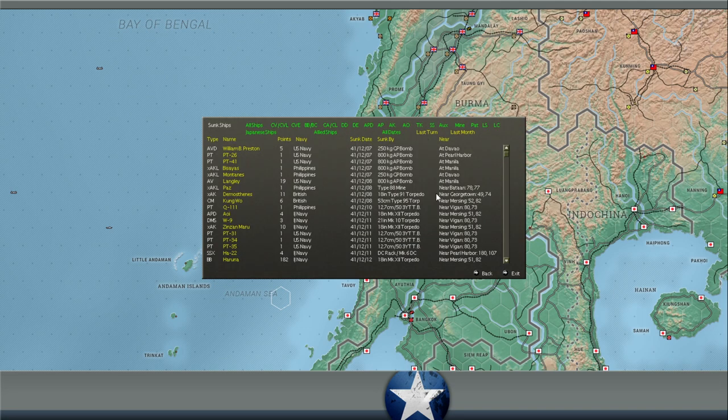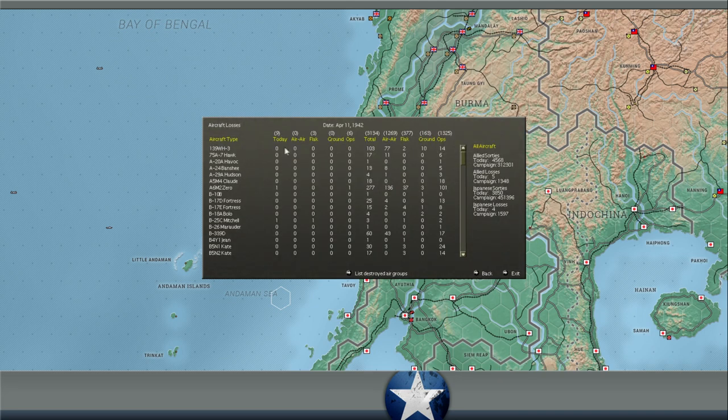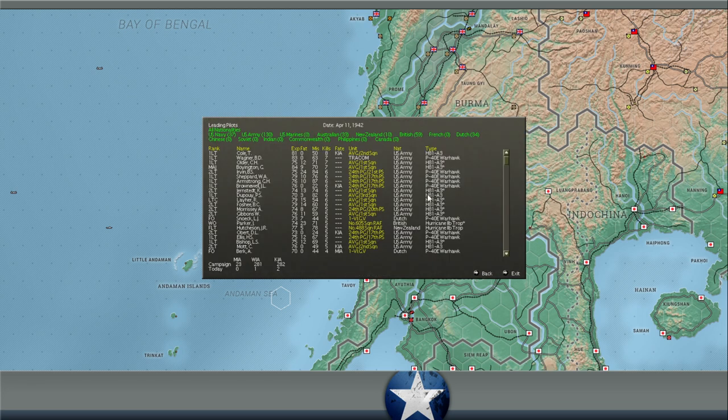Looking at the losses last turn: we confirmed the Kongo Maru sunk, the Sydney Maru number two was sunk near Port Blair by our submarine, and the Japanese torpedo boat Hatsuki Maru. A total of about 23 victory points lost by the Japanese in terms of their shipping last turn. That was a very good turn for our air attacks. We only lost one Catalina in the entire turn, and that was to ops losses. Five Allied planes lost, four Japanese. Pretty light turn in terms of air combat — we did lose two pilots KIA, but none of those were fighter pilots.